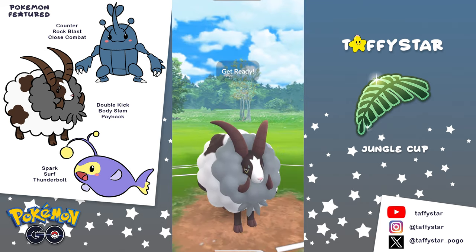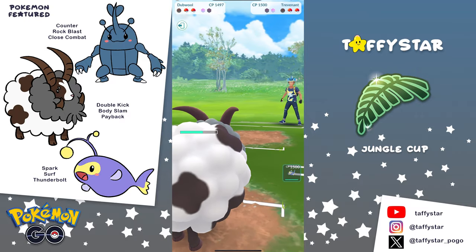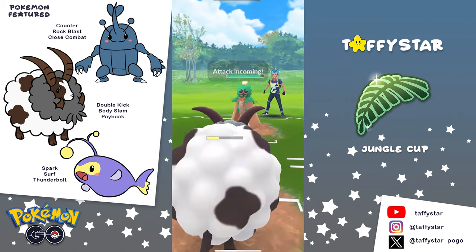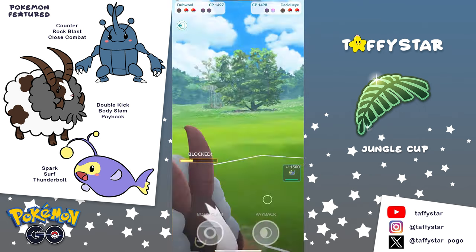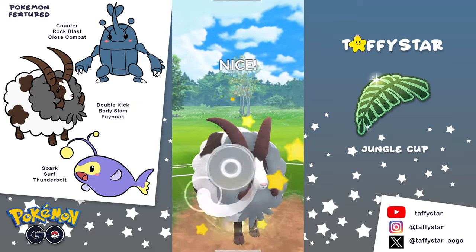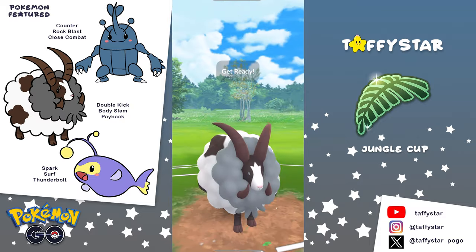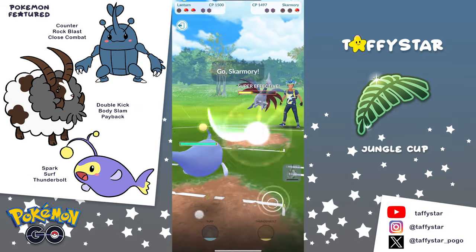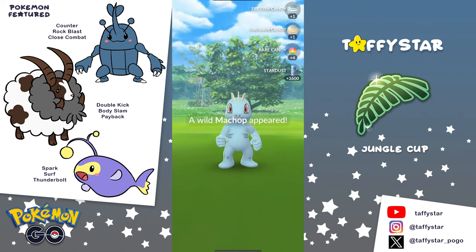I was going to say I think we could farm it down, but then I remember the Trevenant completely farmed our Heracross down — they have a lot of energy — so it's probably best to just take it out with the Body Slam. The opponent is going to have a Decidueye in the back. Thank goodness they brought it out here against our Double. We're going to be able to farm up a bunch of energy, shield one of the Frenzy Plants, bait with a Body Slam, and hopefully the opponent falls for it. They do. We go for a Payback, take the Decidueye out, and then Lantern is going to wall Skarmory in the back. He takes that win.